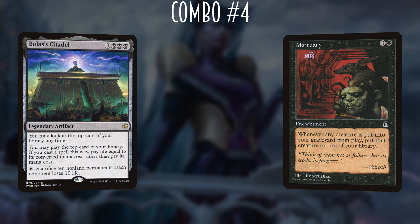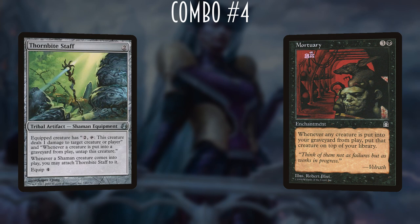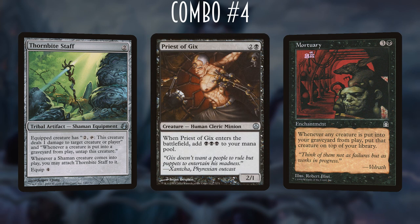Another option is Thornbite Staff — a 2-mana equipment that untaps the equipped creature whenever any creature is put into a graveyard from the battlefield. With Ayara equipped with Thornbite Staff and Priest of Gix in play, we tap Ayara to sacrifice Priest of Gix; Mortuary puts Priest of Gix on top of the library; we resolve Ayara's draw ability to draw him; then recast him immediately using the triple black he generated on entry. Ayara untaps from Thornbite Staff and we repeat this loop infinitely.